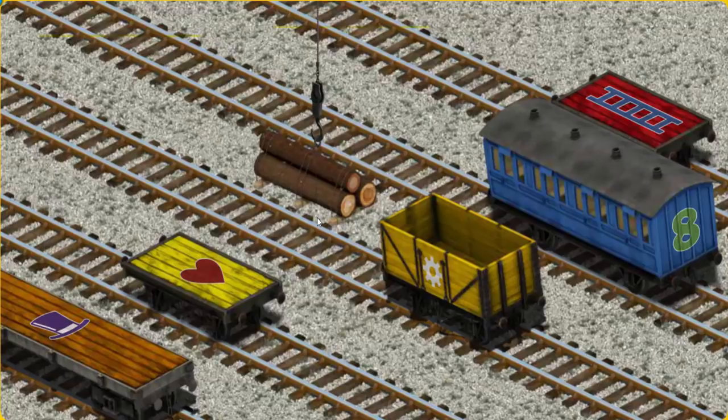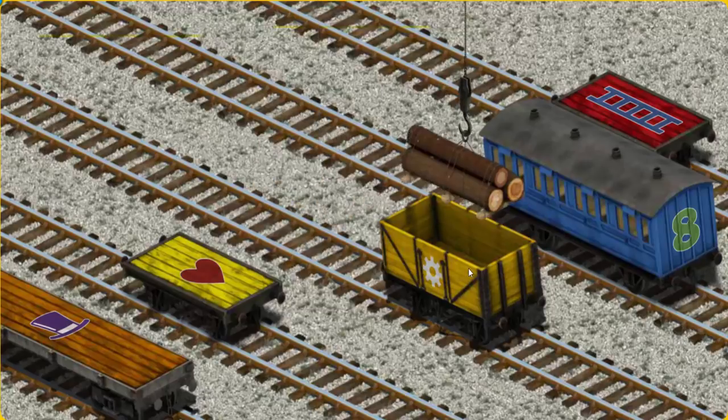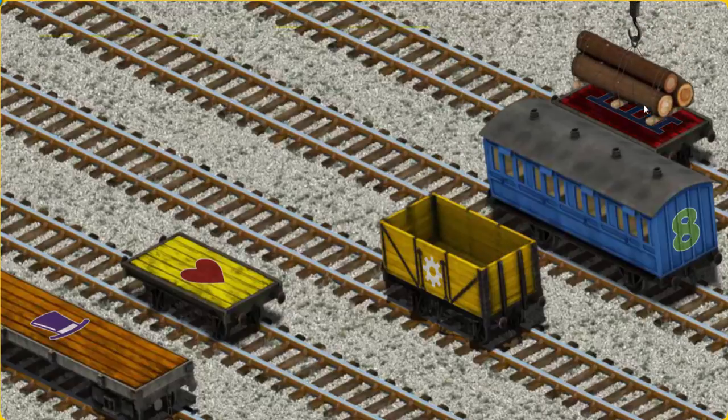Help Cranky find the red flatbed with the picture of a blue ladder. Hold on. There you go.